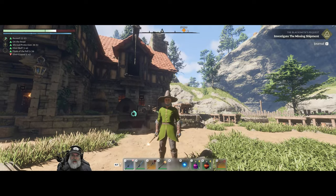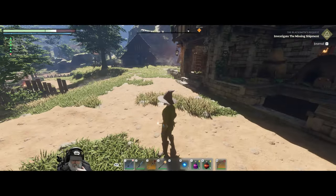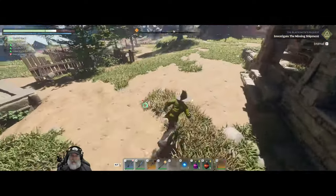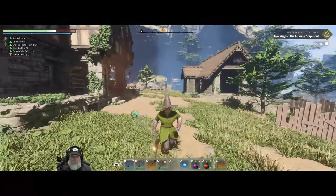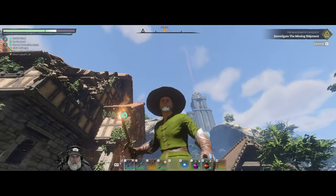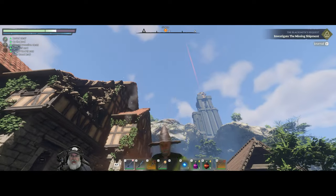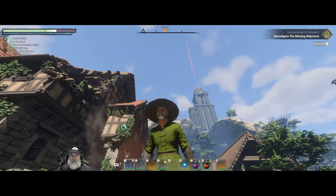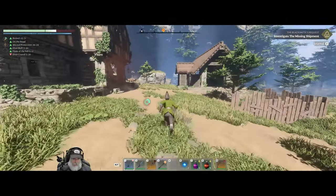Welcome back everybody to Enshrouded. I'm the Bearded OG. And in this episode, we're going to go get the blacksmith tools in the highlands and maybe hit the highlands spire as well. That's kind of cool how the red beam shoots out of the spire like that. I like it a lot.